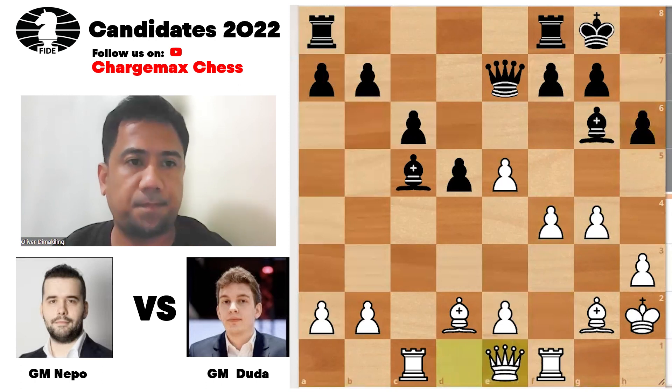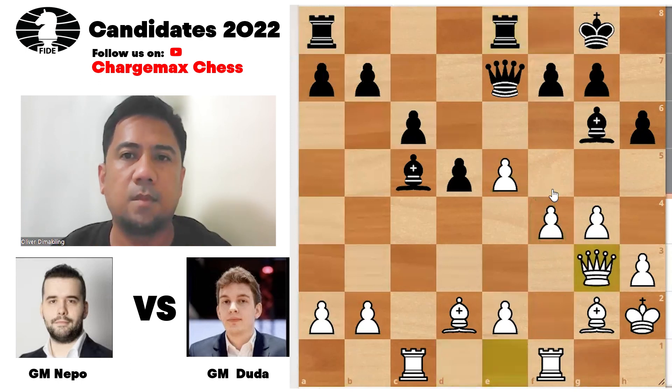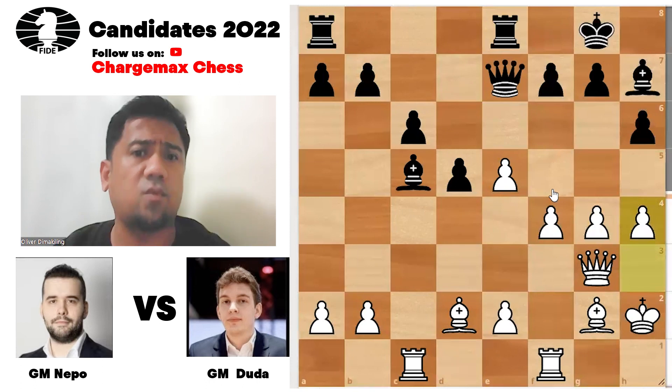h6, queen e1 — the queen actually tries to go to queen g3 to protect that pawn on e5, then White can push f5. Queen b3, queen g3, king g7, h4 — the expansion on the kingside with the majority of pawns from White.